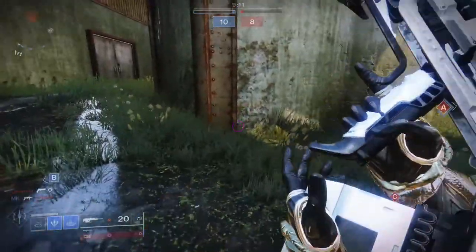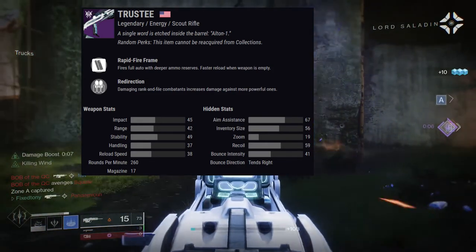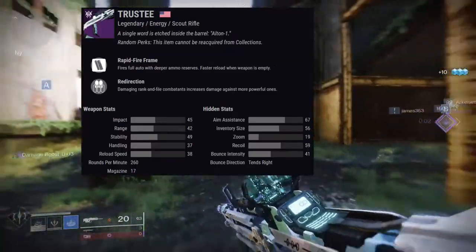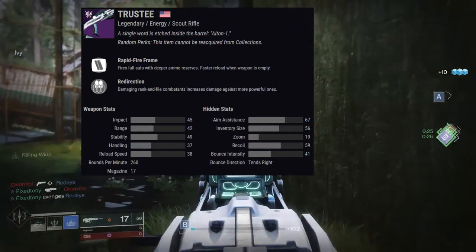Let's look at the Trusty. The weapon itself is a rapid fire frame - if you don't know what that is, it basically fires full auto with deeper ammo reserves and faster reload when the weapon is empty. If you remember Randy's Throwing Knife, it's basically the same frame, and in my opinion Trusty has a lot better rolls on it.